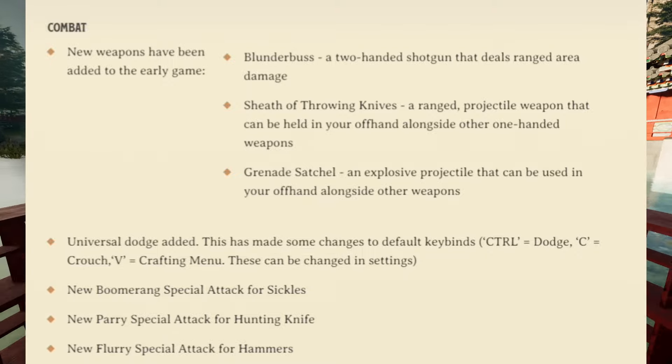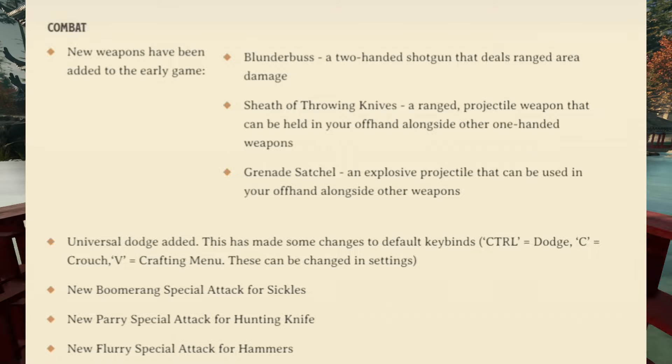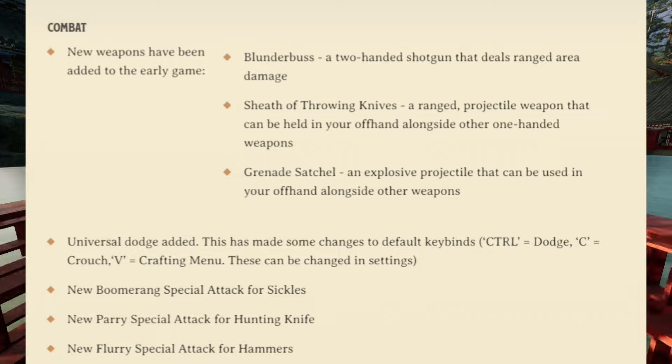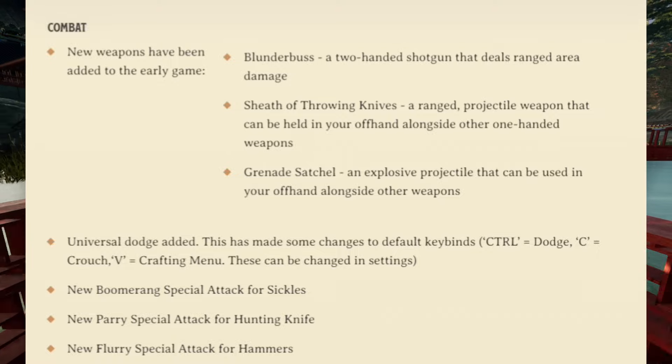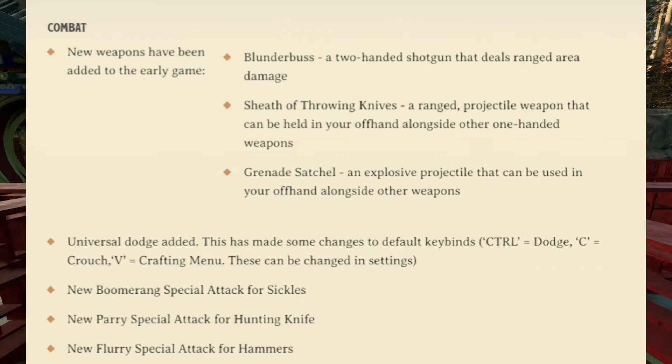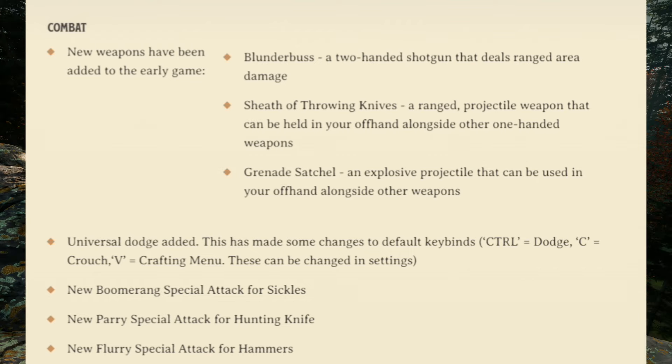A universal dodge was added, which has made some changes to default keybinds — Control is now dodge, C is crouch, and V is crafting menu — and these can be changed in the settings. There's also a new boomerang special attack for sickles, a new parry special attack for the hunting knife, and a new flurry special attack for hammers.